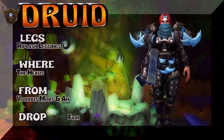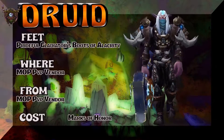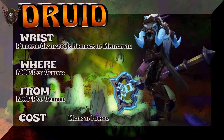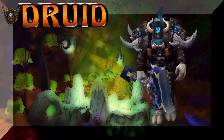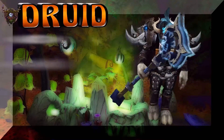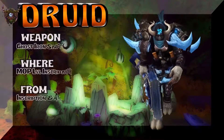The legs are the Riplash Leggings from The Nexus — various mobs to farm, or buy on the Auction House. The boots are the Prideful Gladiator's Boots of Alacrity — MoP PVP vendor, Marks of Honor, go Grievous if you hoard. The bracers are the Prideful Gladiator's Bindings of Meditation — again Grievous if you hoard. That's a lot of Marks of Honor since the shoulders, belt, bracers, and boots are all from MoP. The back is the High Tinker's Cape from Battle of Dazar'alor Mythic — High Tinker Mekkatorque is the boss who drops it — I love that cape.